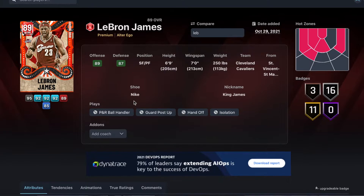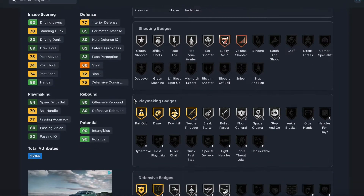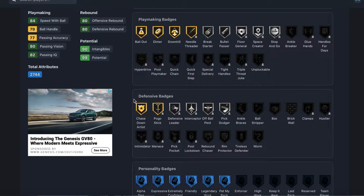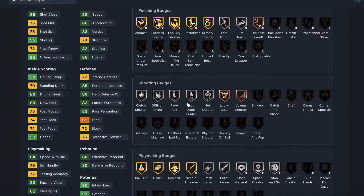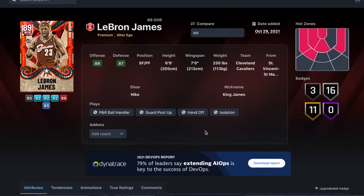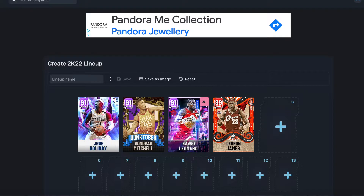I did a gameplay with him and he literally played like his diamond. We all know LeBron James — he gets some of the best animations in the game, his jump shot is pretty good, he plays great defense, he can score, rebound, and pass. The LeBron James Ruby card is our starting power forward at around 3k MT.